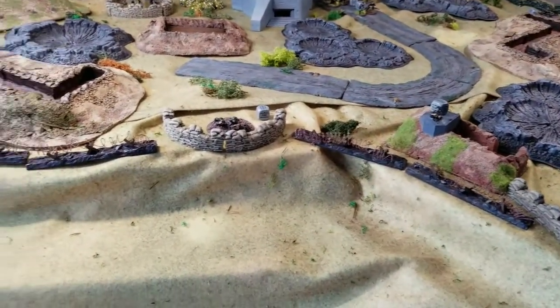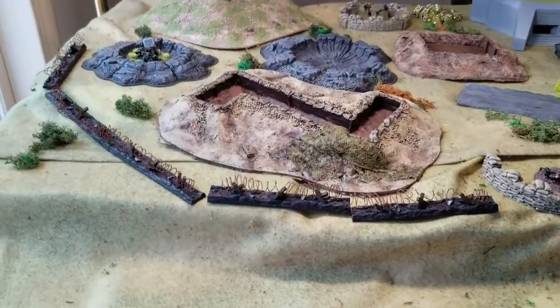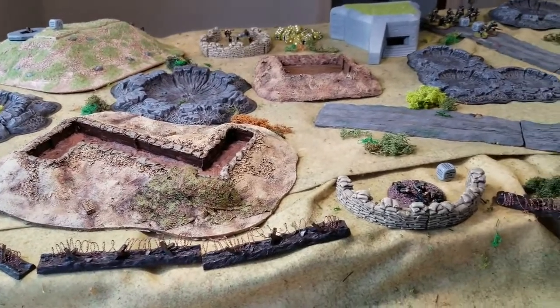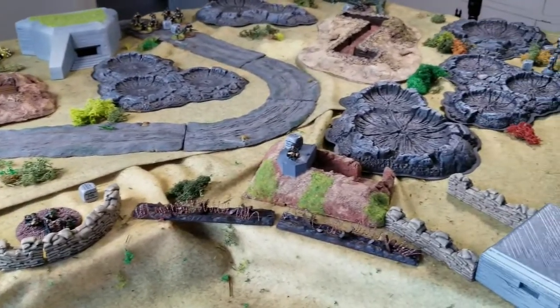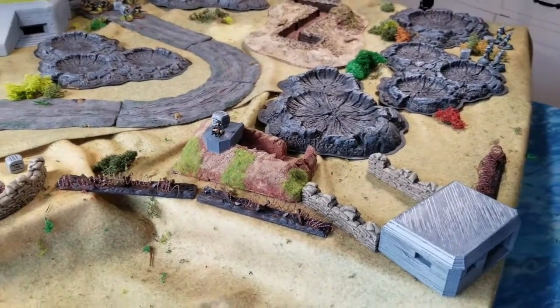Numerous six-inch barbed wire entanglements. Defensive works for the Germans including Tobruk bunkers, trenches, and an anti-aircraft gun. It's not exactly like you'll find in the Overlord book, but it's fairly close.